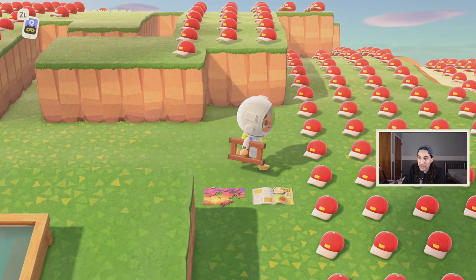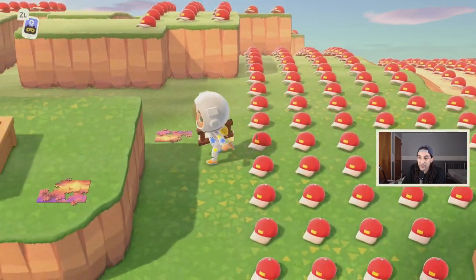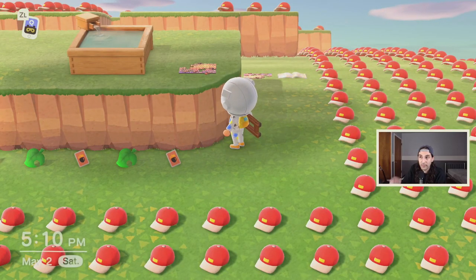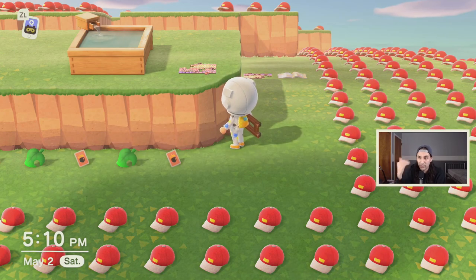To start off, normally you cannot walk on these items — I want to point that out. The next step is you're going to build a cliff, and you're going to round off one of the corners. In that corner you're going to put your puzzle as close as you can. It should look like this.